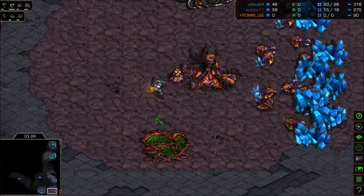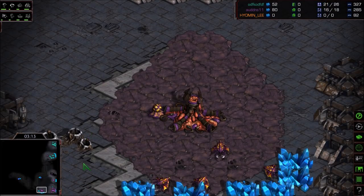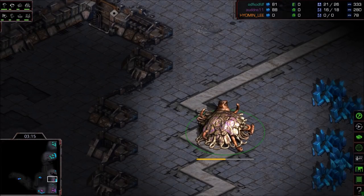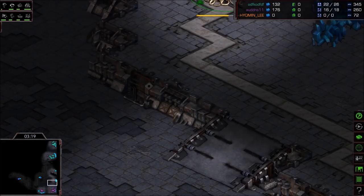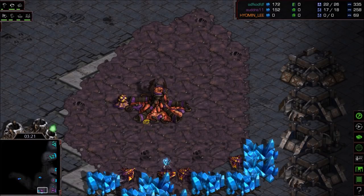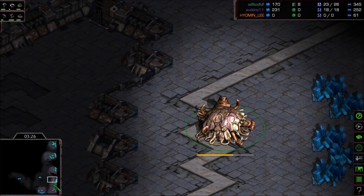Extractor on the way for Zero. The SCV scout says there aren't going to be speedlings anytime soon — this is a pretty macro opening. A third hatch is coming up right now for Zero, just north of his main base. So these three expansions are very close together, which should make it easy for him to defend against anything Flash throws at him.